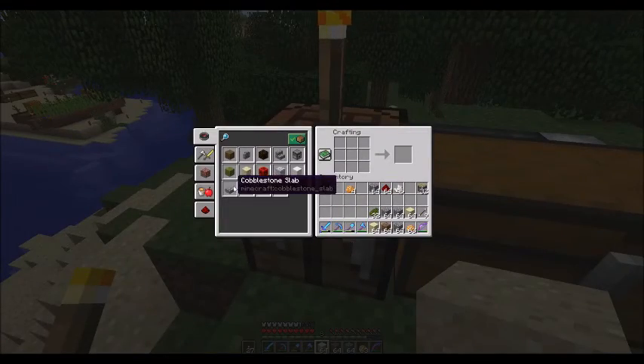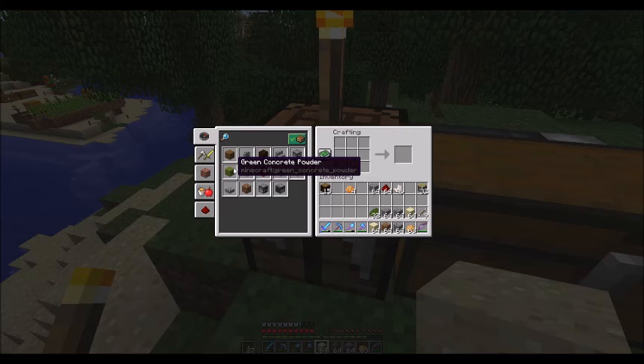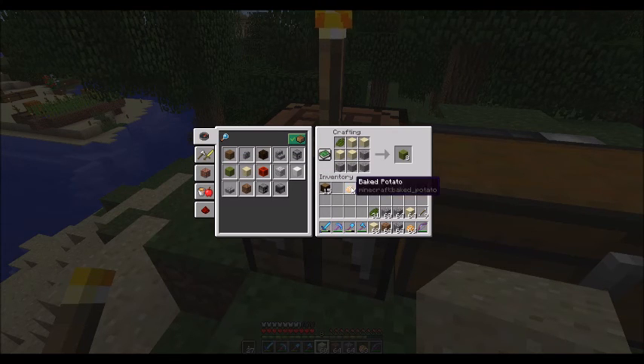The first thing we're going to create is green concrete powder. To make concrete powder, you need four pieces of gravel, four pieces of sand, and one dye. If you don't have any type of dye, including just bone meal, it won't create the powder — you actually have to have a dye as part of the recipe. As long as you have four sand, four gravel, and a dye in the three-by-three crafting grid, you can create your concrete.